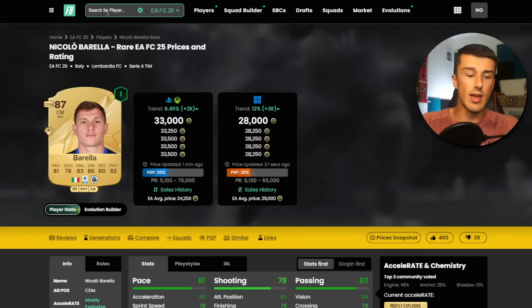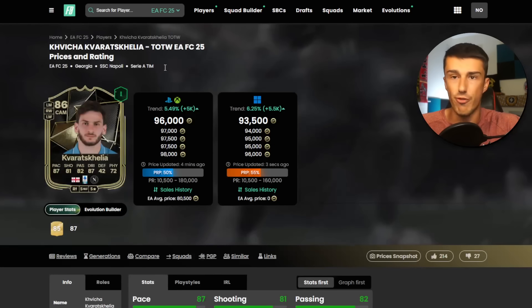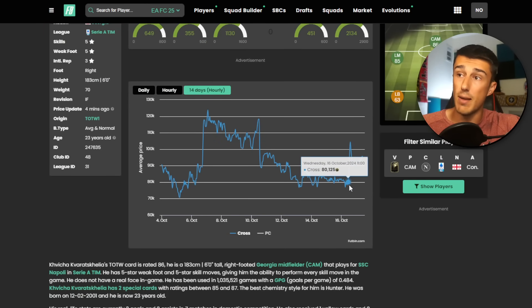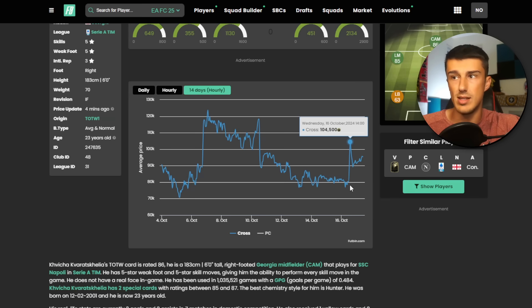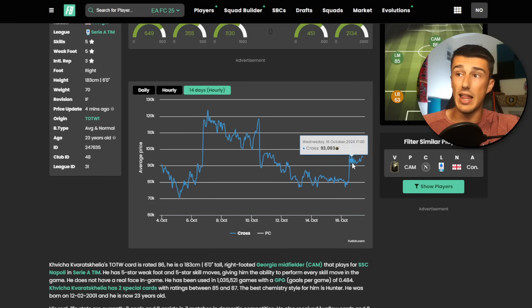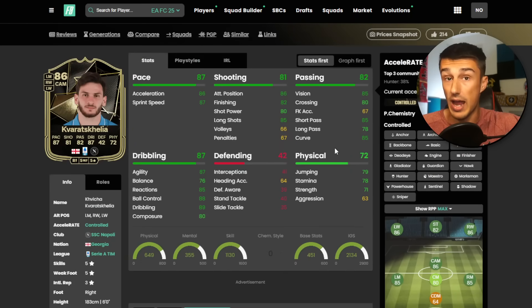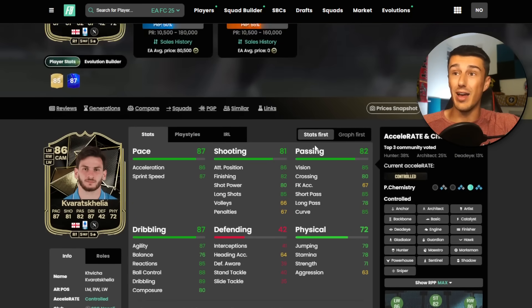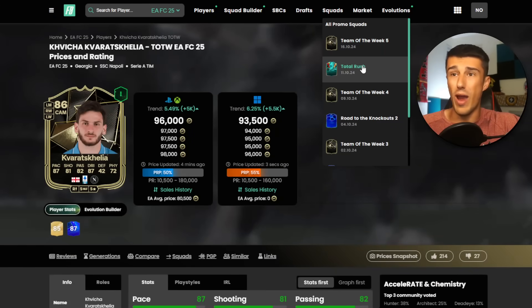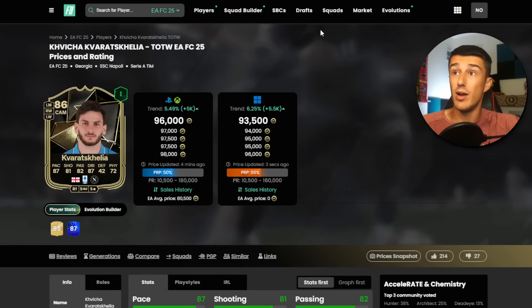It's proving that out-of-pack investments are by far the best this year. Because Kvartskelia is not in packs. As you can see, even though he spiked up to over 100,000 coins and did drop back down just like the Barella — that card started at 78K, went up to 104K, but only dropped to like 90K. So even if you bought at 78K and didn't sell at his peak before content release, you're still doing just fine. The same cannot be said for Nico Barella investors if they bought yesterday morning. So out-of-pack investments just seem like the way to go for Division Rivals investing.